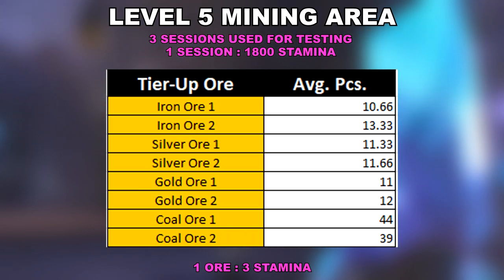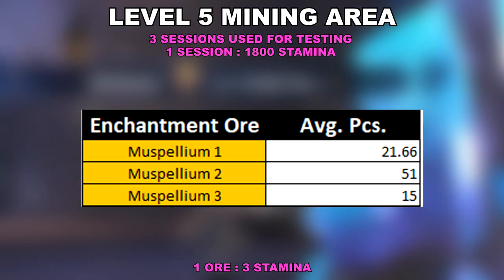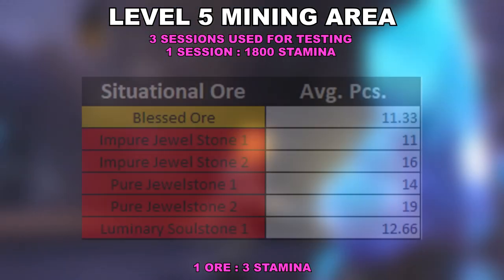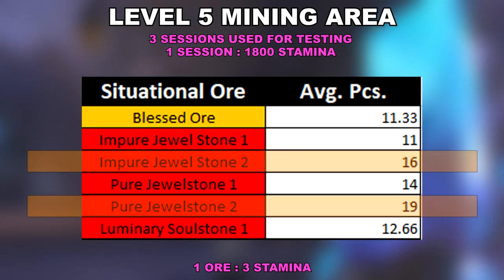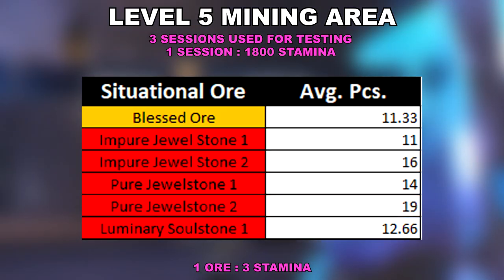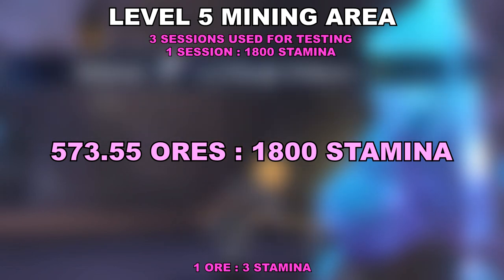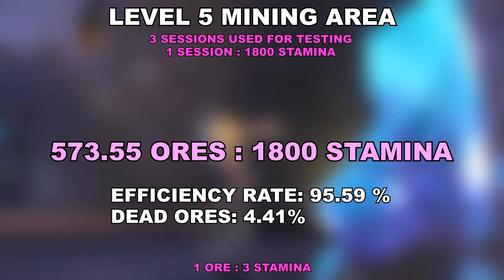Overall, the best result so far for the tier ores. Also almost identical to its upgrade counterpart, the enchantment ores lost a significant amount on the level 1 ores, maintained the same level 2 ore from the previous level, and introduced the level 3 ores, which can also be dismantled depending on which enchantment ore you need. The situational ores also had a huge bump due to the introduction of the level 2 jewel stones. If you're running low and need to craft or upgrade your blue equips, this area gives a generous amount of jewel stones. The ores came out to a total average ratio of 573.55 to 1800 stamina, giving an efficiency rate of 95.59% and 4.41% where there were no ores mined.